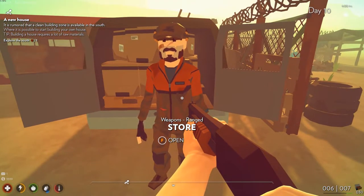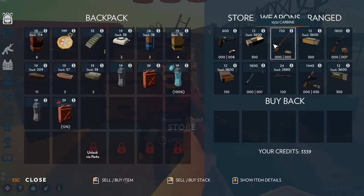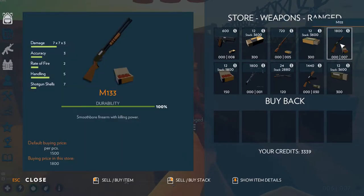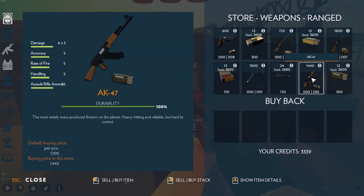Some of the new weapons can be bought at the store. This guy is selling the M1911, the carbine, the 10-22 — I think we have one of those in our inventory or bank — and the M133. The accuracy on the M133... oh, that's a shotgun. This is one of the new weapons they added: the AK-47. The accuracy is all just five, five, and five. I want to buy that sucker — it costs $1,440 and I've got $3,300. I want to buy it.